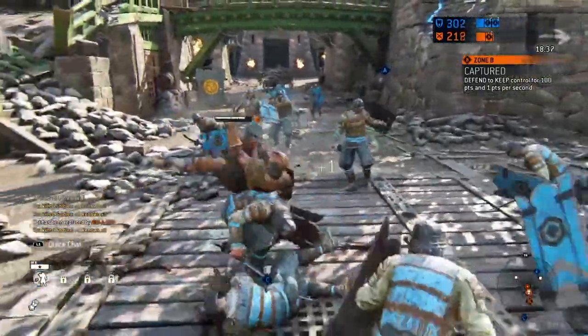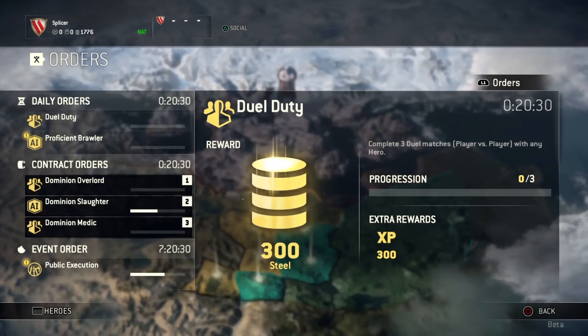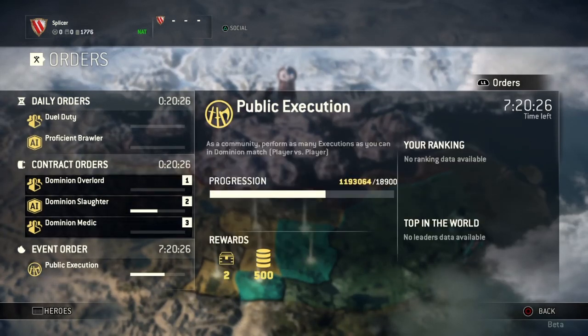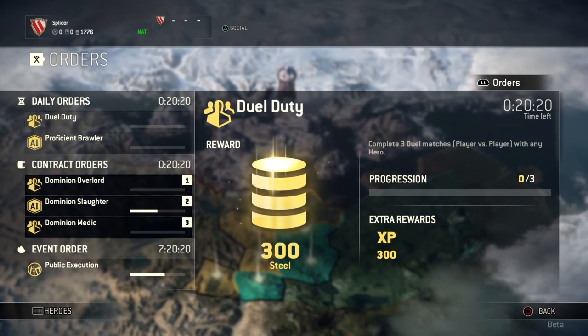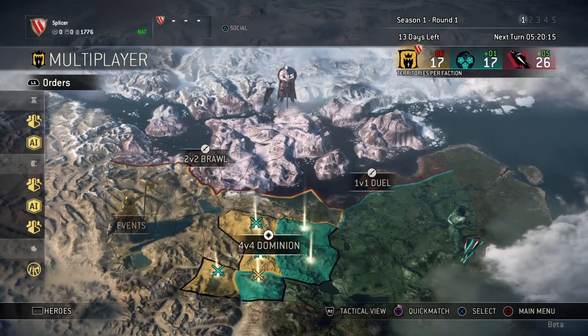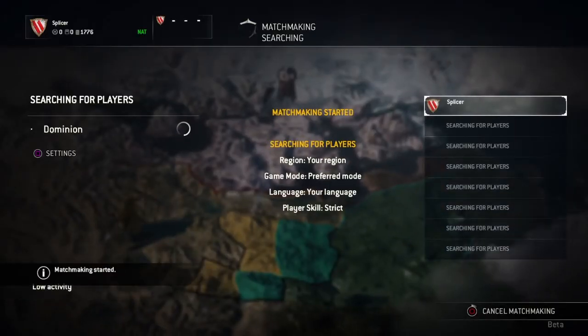Here you can see the Faction War map with the three factions fighting to dominate the landscape. You have daily orders and contracts that you can take on yourself, plus an event going on at that time. It's another way to keep you entertained in the multiplayer, and as you can see, the different fronts are changed by each individual game mode — the 2v2, 4v4, and the duel 1v1.